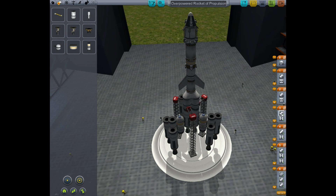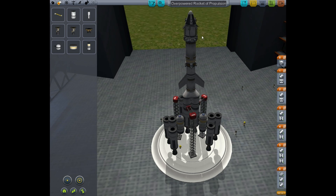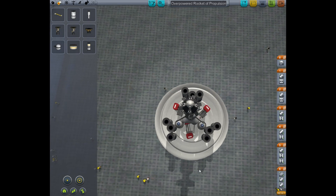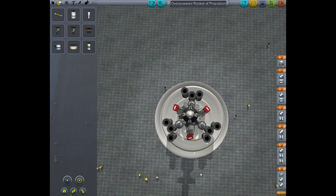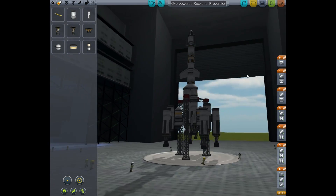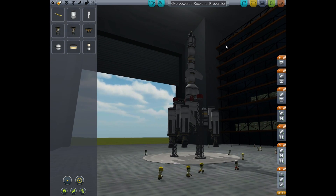These solid fuel boosters come into play, then they separate off, then these liquid rockets are the next stage right here, and then they fall apart. I've got a rocket under the little shroud that fires, and then another rocket way up here to help propel this down and land on the moon. That is my objective, but this is a very unconventional rocket and we're going to go to the launch pad.